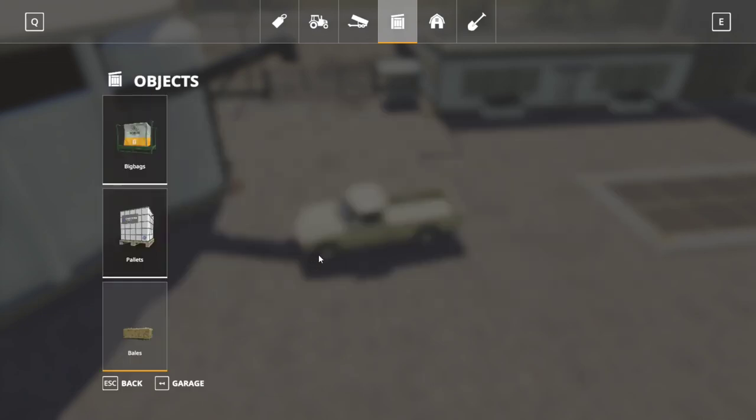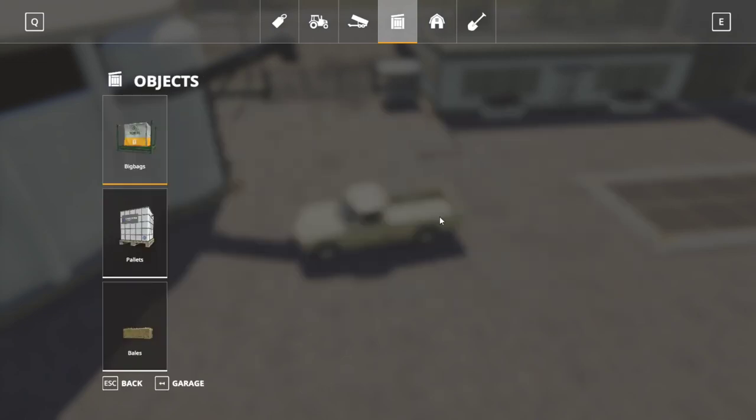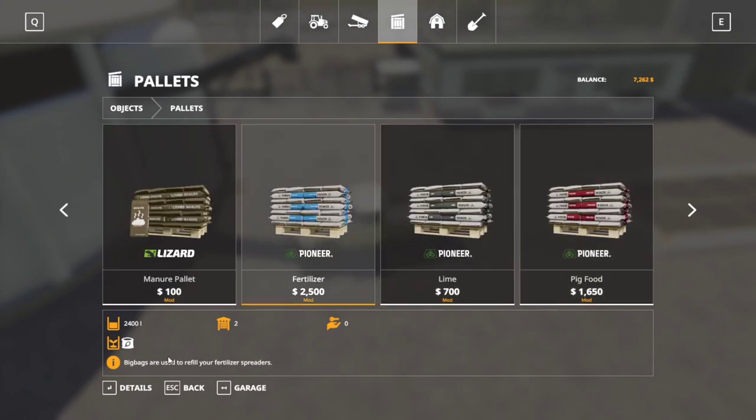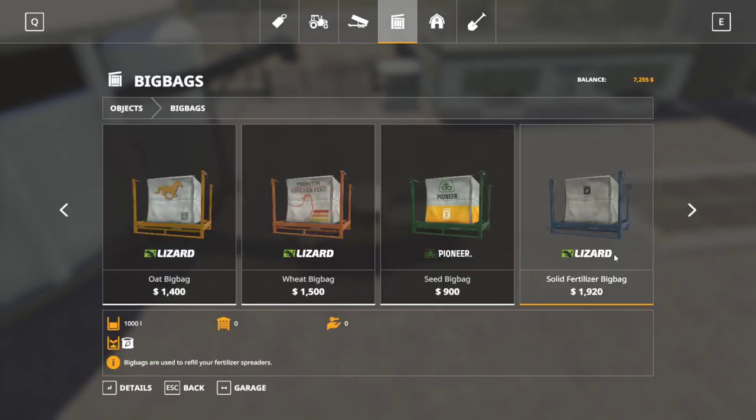Moving on to solid fertilizer: the big bag is $1,920 per 1,000 liters. The modded pallet is actually a good price at $1,042 per 1,000 liters. If you buy it in bulk it's very, very expensive — $3,200 per 1,000 liters. So definitely the cheapest option is the mod pallet, with the big bag being second cheapest.